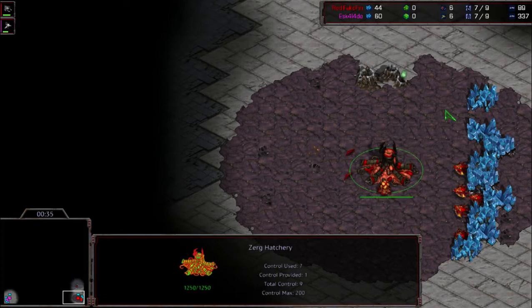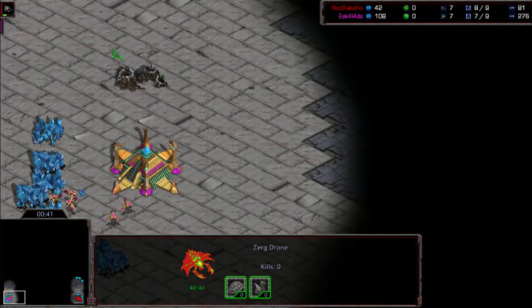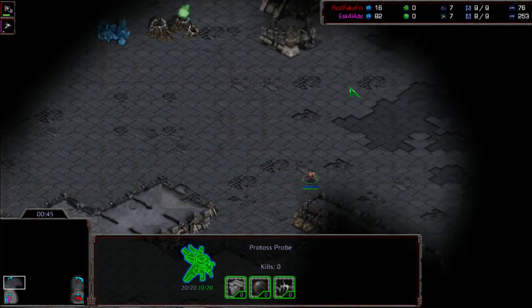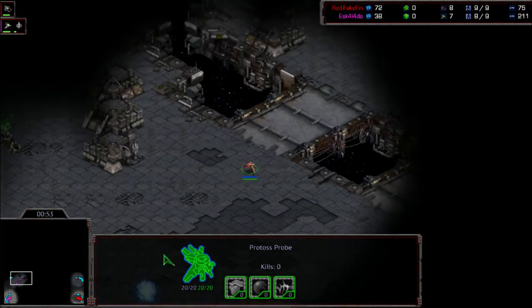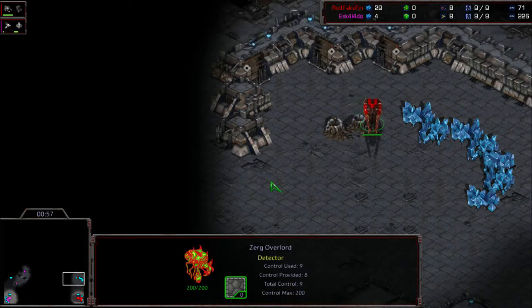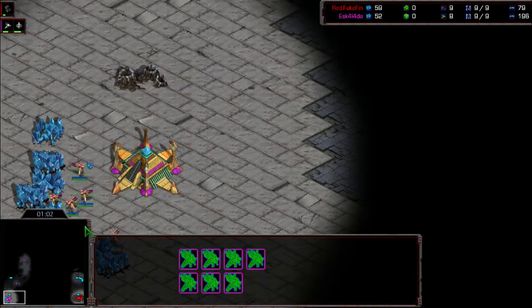So standard right now, no cheesing coming from Fake Fin. Everything standard from Brood Toss. Looks like he's going to throw down a pylon and maybe go scout — yep, he's going to scout at the top. The overlord is not scouting right either, so there's always a bonus to get a good scout, but neither is going to get that bonus.